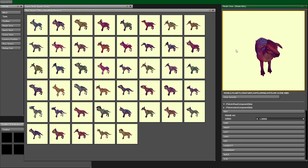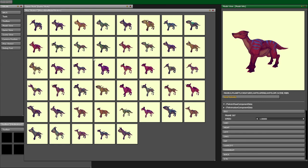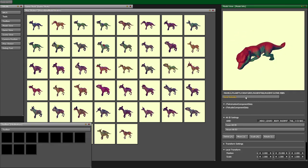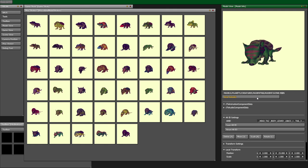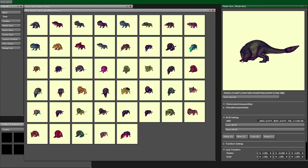Even for a single creature, scale changes their behavior. A lizard can be incredibly small and not scary at all, or it can be dinosaur-sized. We change the proportions and rigs as we go through - so something like a giraffe and a horse are actually the same species in our game.